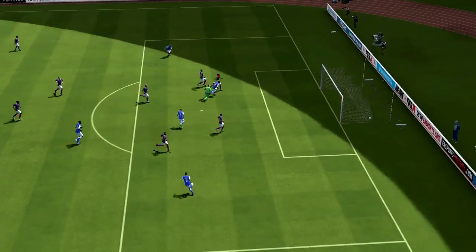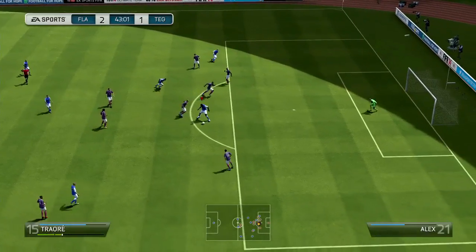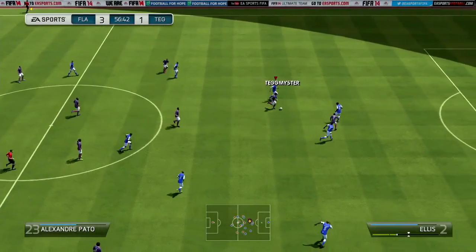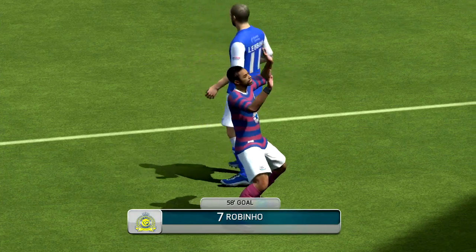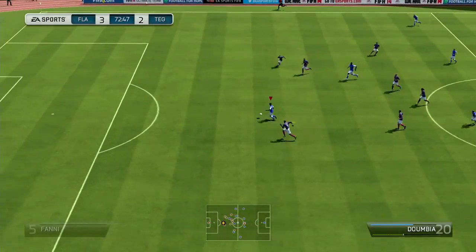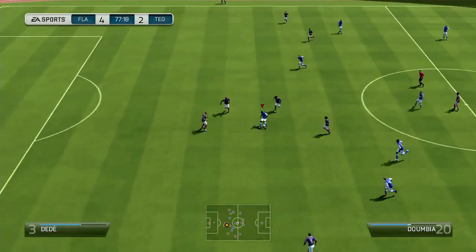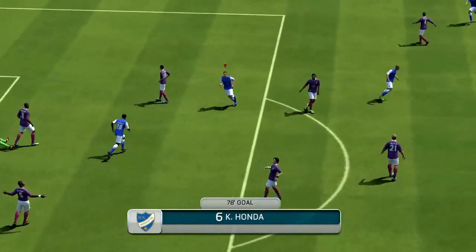Lucina is absolutely amazing in this team. Dumbia gets his first goal on his debut. I can't stress how much fun Lucina Traore is — this series is so fun, it's kind of like a road to glory but with so many bonuses. Our opponent gets a lucky goal from a through ball that caught me out, but we retaliate with a nice through ball and Dumbia gets his second. We're currently 4-2 up, a beautiful ball straight to Honda and he places it into the back of the net.